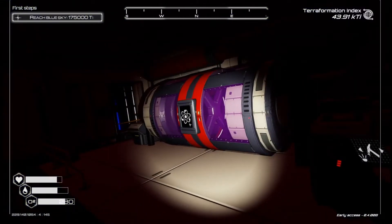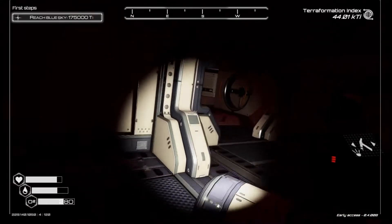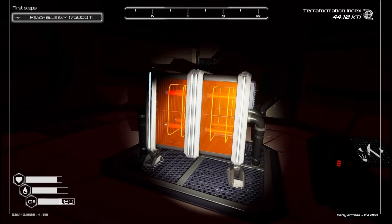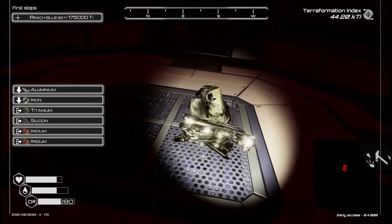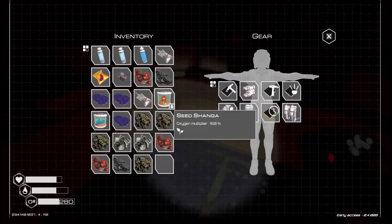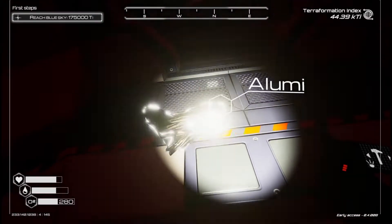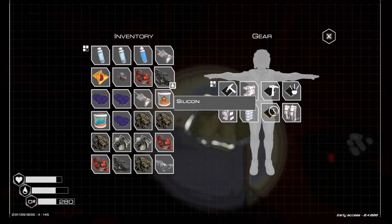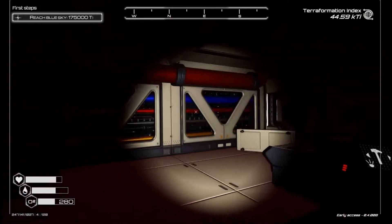Now we know we need to come back for this reactor. I don't know what it does or why I want it to work, but maybe that message will tell me something. Let's deconstruct this — I have to get rid of something. I need to pick up that aluminum. I don't care about the silicone. Let's go ahead and drop and pick up the iron. We are done in here, I believe.